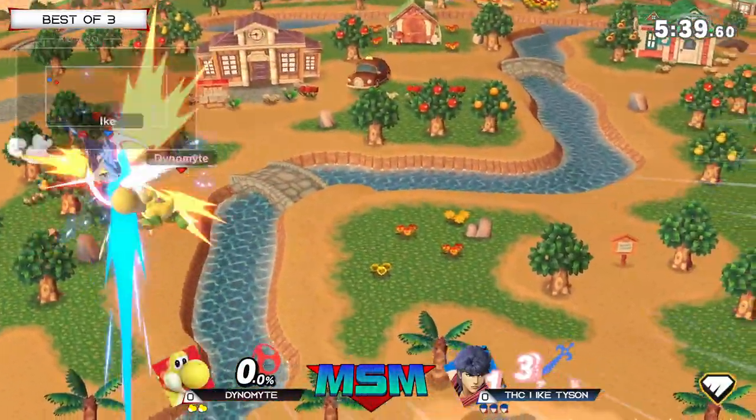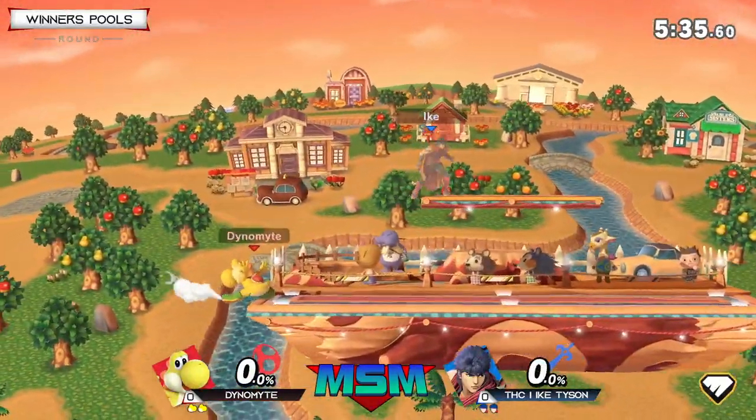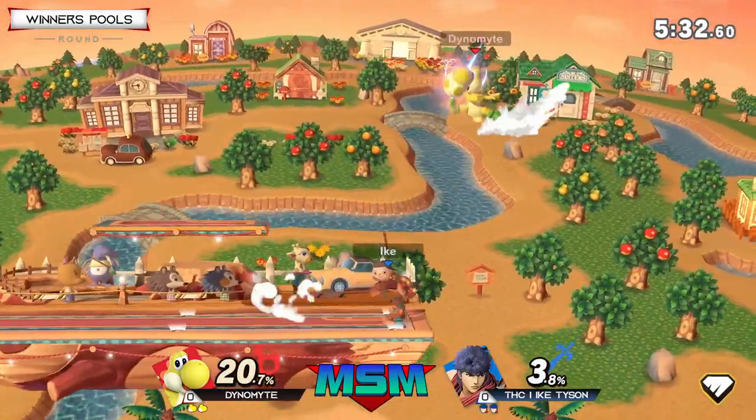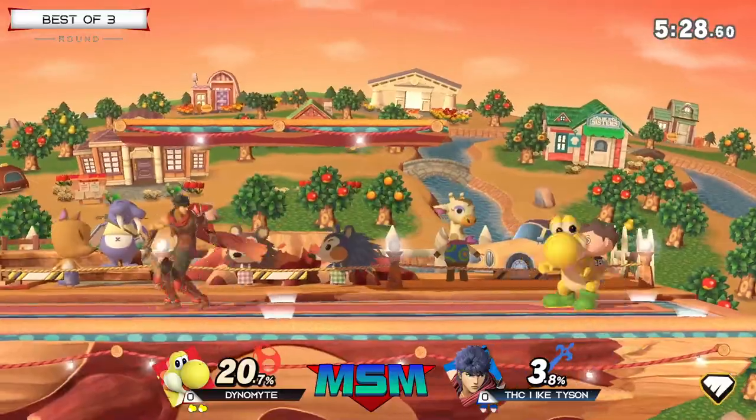Ike gets hit by that falling back here. When Ike's trying to side B or up B, it's just an easy forward air at that point. If you're confident you got it like that, absolutely go out there — that's just a free stock.